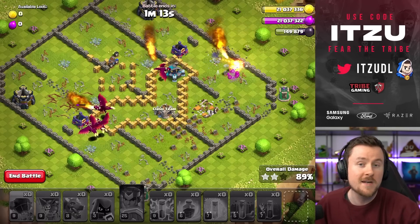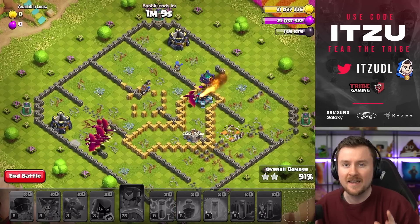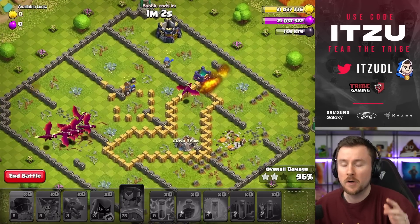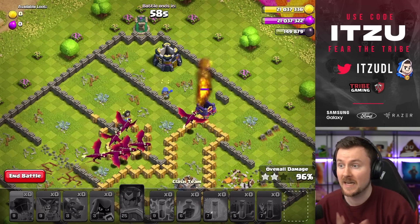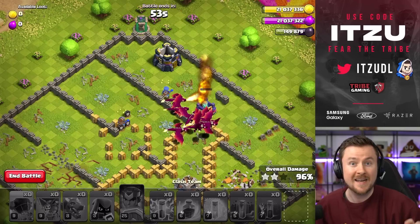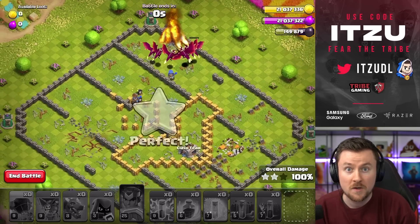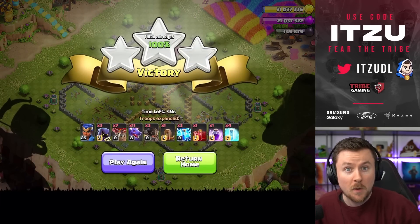Even with the back end air defense, it would not matter whatsoever because we have just so many Dragons left alive. I hope this approach was really easy to follow, easy to copy, and that you can easily get the 3-star on this base. I have to say, one of my favorite challenges because it's a really nice Royal Champion trick which you can pull off to get those 3-stars. I think everyone should be able to do this with this video. Thank you so much for watching — I hope it was helpful, and as always, we will see you back tomorrow for the next video.